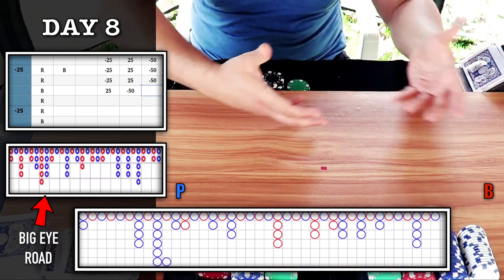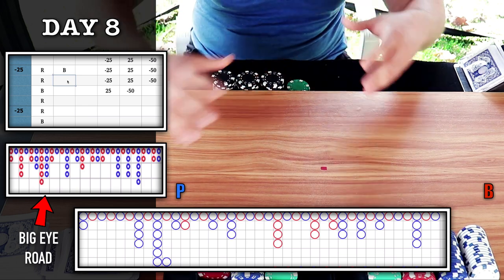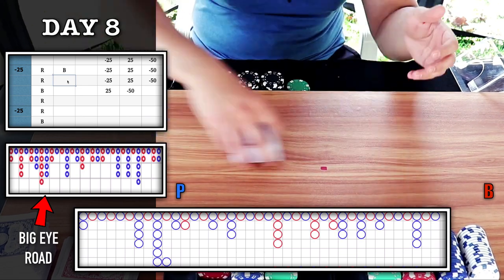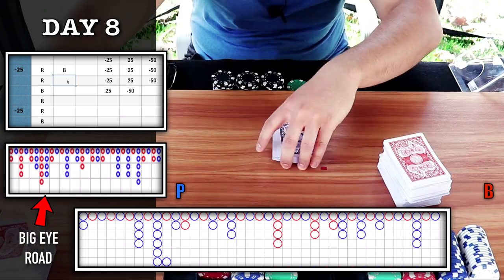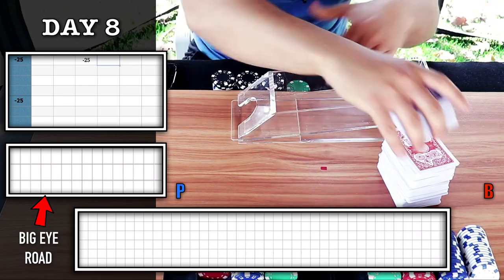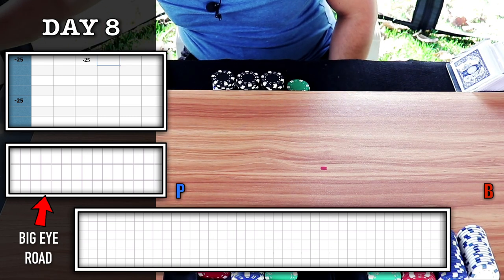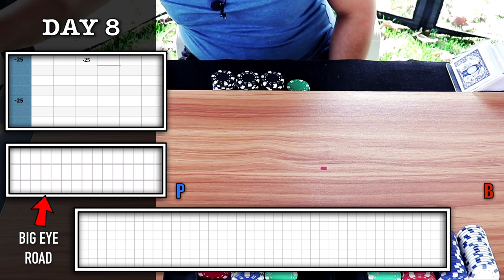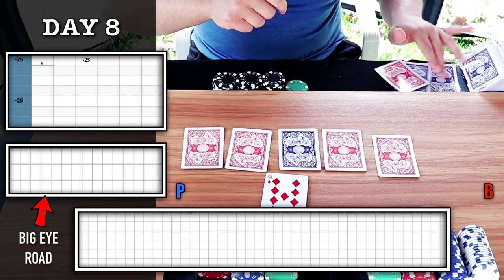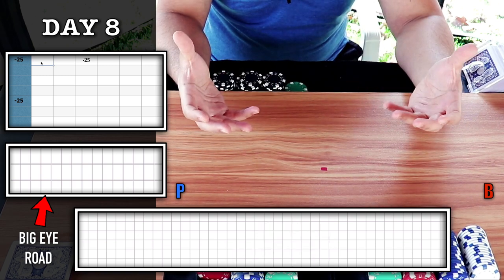As we reshuffle and go to another table — this is the first time we're playing two shoes. It's giving us a hard time. Let me go ahead and reshuffle right now. The new shoe is ready to go — let's see what the burn card is: a nine. We are down minus $25, so I'm going to start off on stage two.